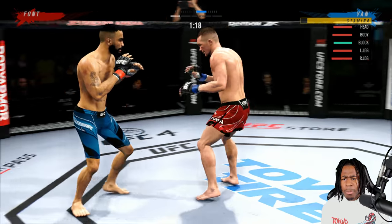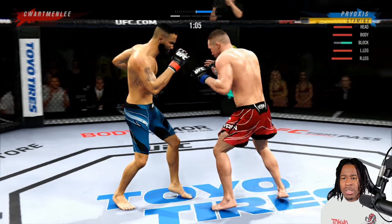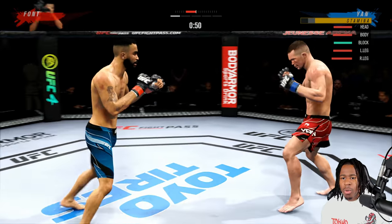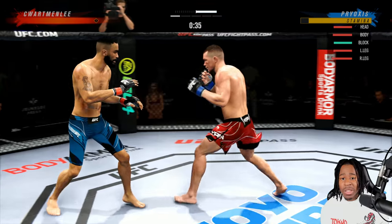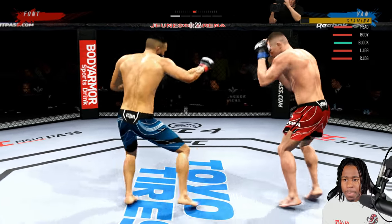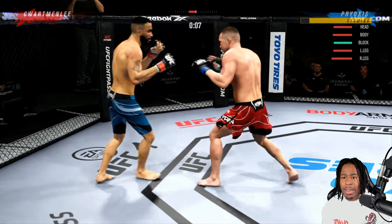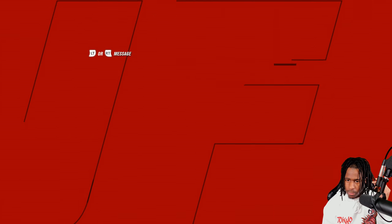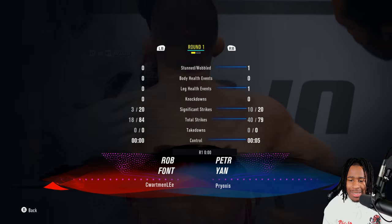I know it's a bit weird — you're thinking I should be pressuring with Yoan since he's a pressure god. But fighting intelligent isn't always about fighting to your strengths, it's about fighting to your opponent's weaknesses. Font is a very good boxer, not a great kickboxer — one-two, kick the leg. We check two kicks in a row and that puts us at an even greater advantage when he switches stances.